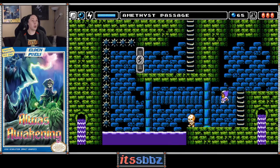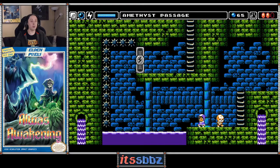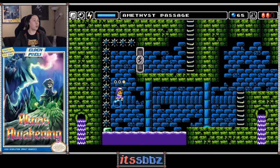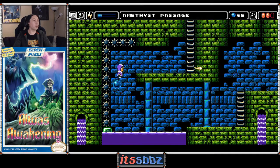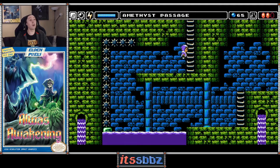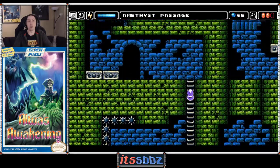I actually recognize this place from the trailers! Let's use the block, then the bubble, and then the lightning in conjunction right here. Bubble time — that was close. Let's jump and shoot the door. There we go — that was a nice combination of all the skills we've acquired so far.